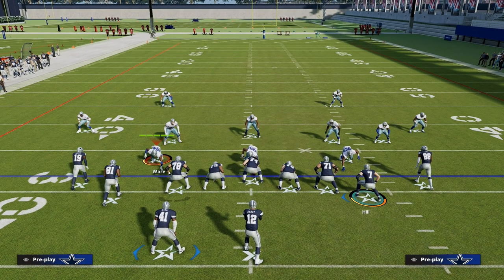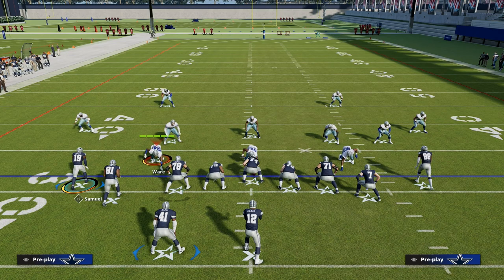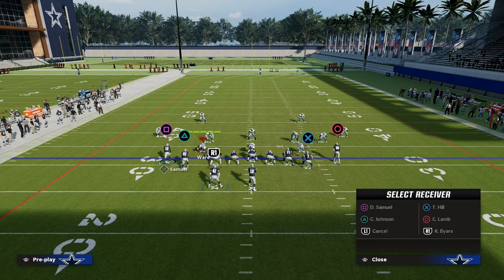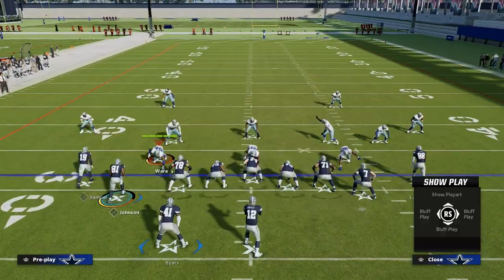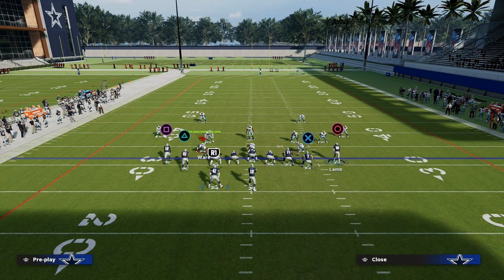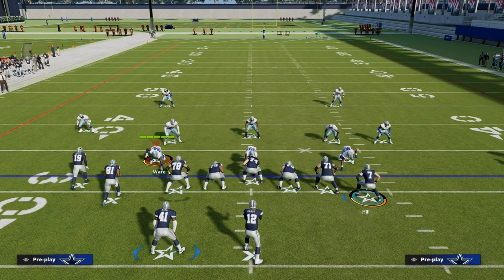I wanted to talk about the play Flood. There are several different ways to run this play. What we're going to do is streak the left side receiver, put the running back on a simple out route, take the tight end and put him on an out route — those out routes to the tight end are really, really valuable. Then I like to take CeeDee Lamb, put him on a backside end, and motion him outside. I really like the spacing that this creates for your offense.